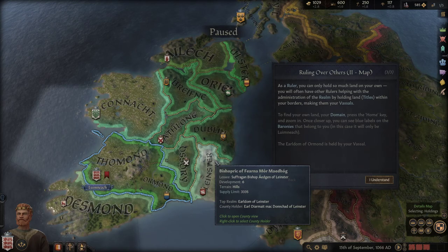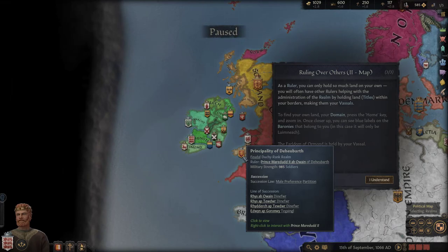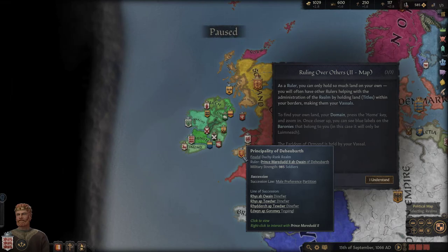The earldom of Ormond is held by my vassal. I've still got a lot to learn about the map layout and which territories belong to whom.